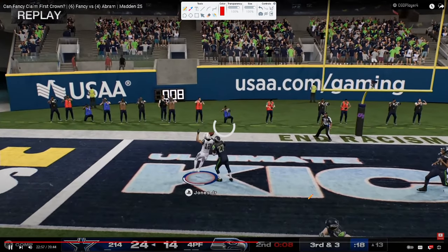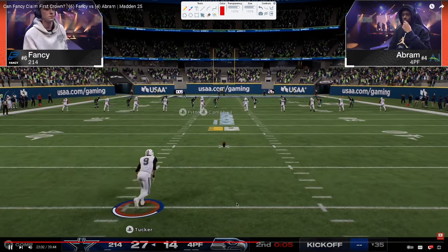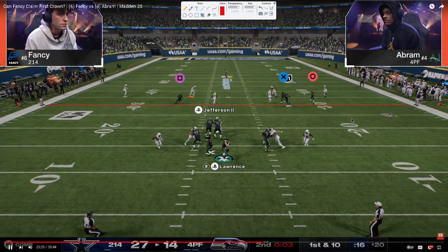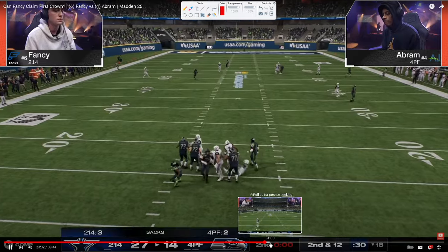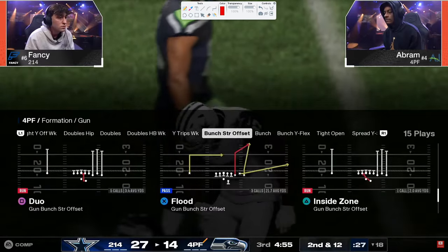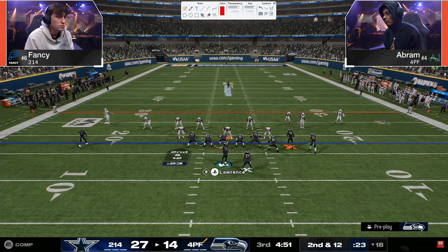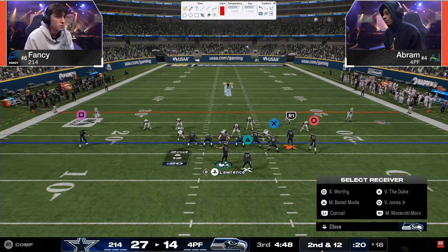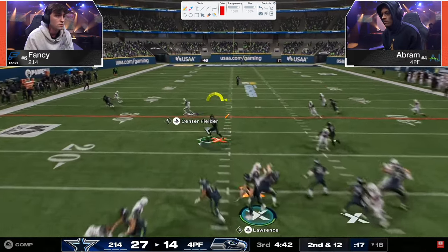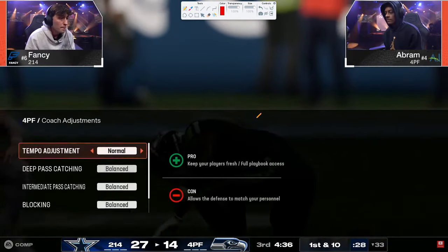Fourth and three — take the three. That's the knockout, and that's pretty much the first half. Abram's going to have one play with very little time. Look at the sheds — this defense sheds so fast. This is a stay-alive drive for Abram: if he doesn't get seven on this drive the game is probably over. Once you get to a three-possession game, that's where Madden games start to get out of reach.